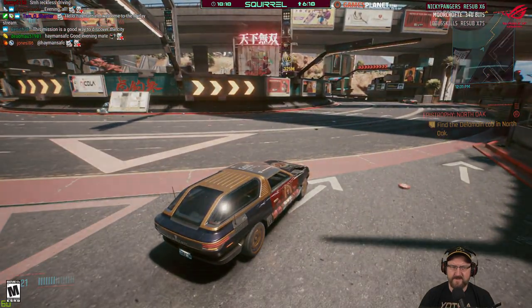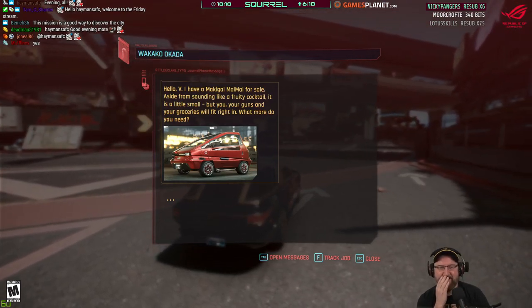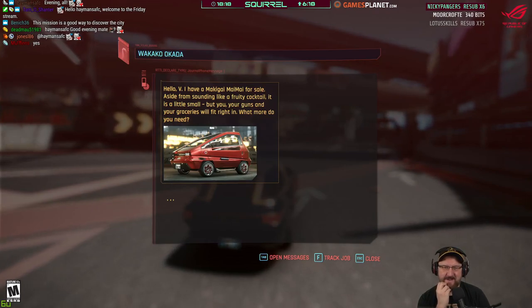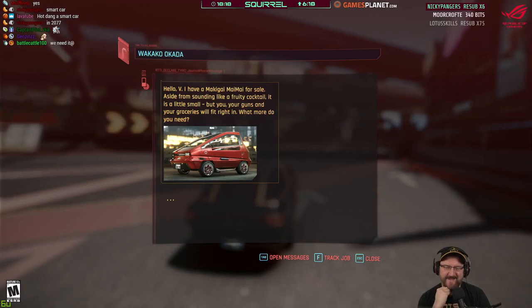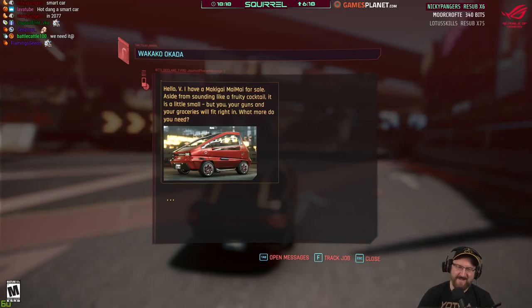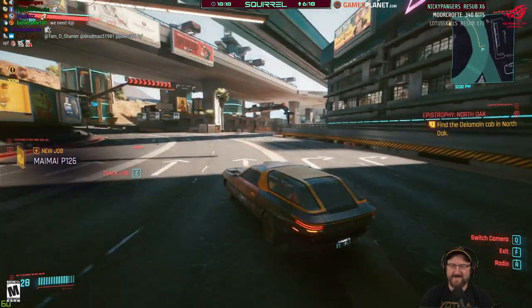I have a message. What on earth is that? I have a Magikai Mai Mai for sale — aside from sounding like a fruity cocktail, it's a little small, but your guns and groceries will fit in. I'm half tempted to go and get one of them, just because it looks like a piece of Toblerone on wheels.